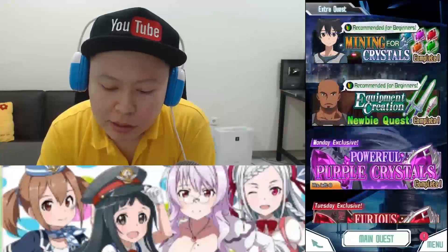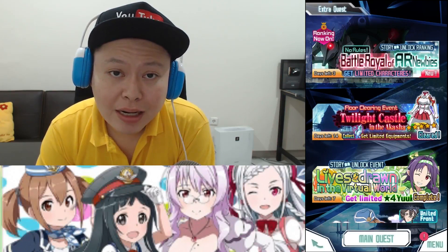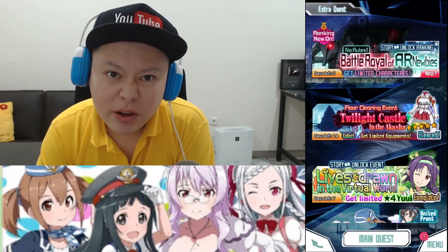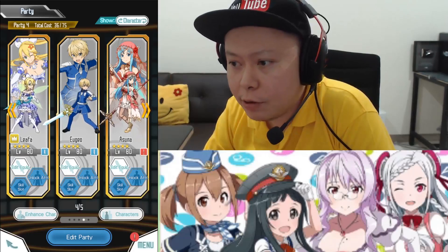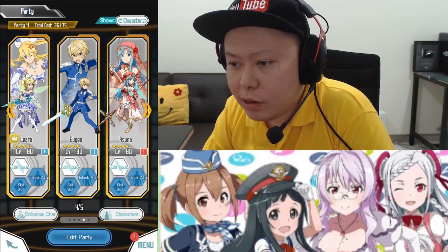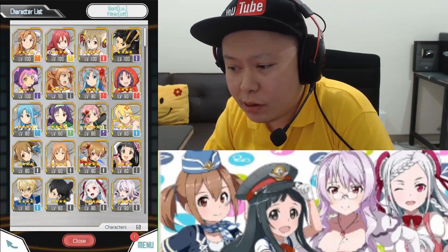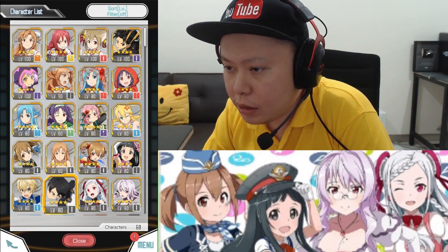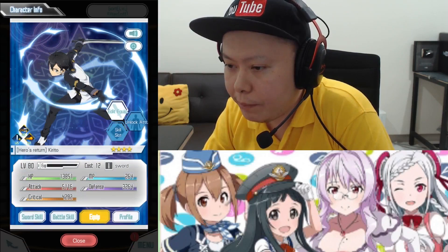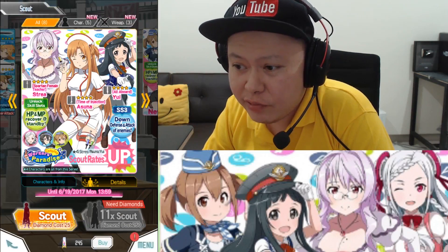Any of the cosplay characters will do because this account doesn't have any defend down debuffer, and it's super necessary for the current ranking event. Yesterday I did an 11-character scout on the first account. On my first account, I actually have a debuffer — Leva, the princess Leva — and I think I can use her for the new ranking event. I also have Silica and Kirito with his weapon.